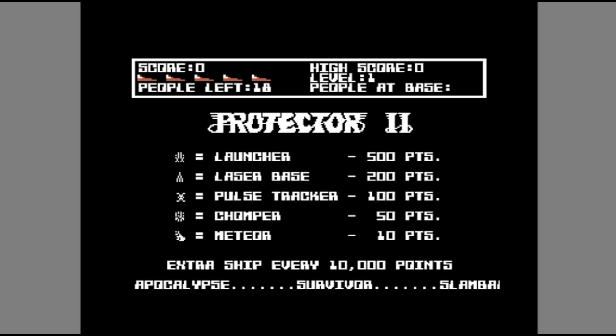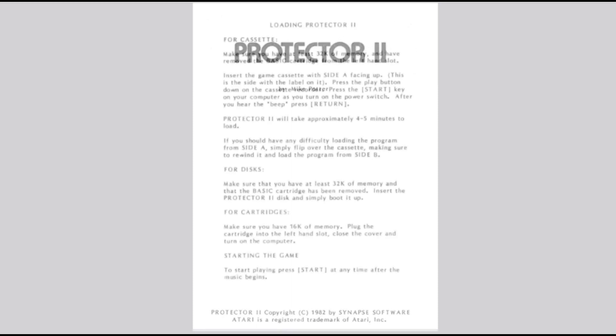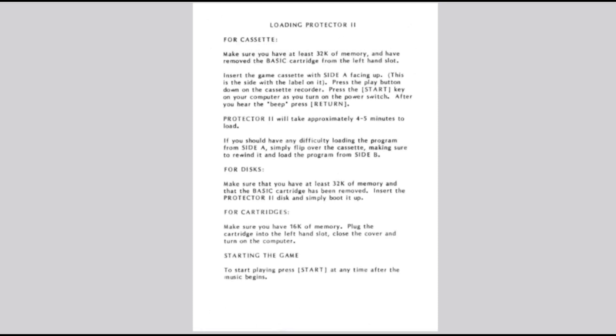First, we have to look at the instruction book. The instruction book that I have here is actually for the Atari 400 or 800 version. However, the game is the same across all versions, so the instruction book should be pretty much the same, other than different loading instructions and stuff like that — just the differences between the computers. And of course, this instruction book does not disappoint when it comes to a backstory for this game.